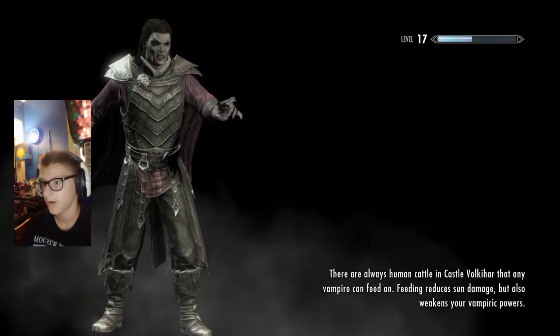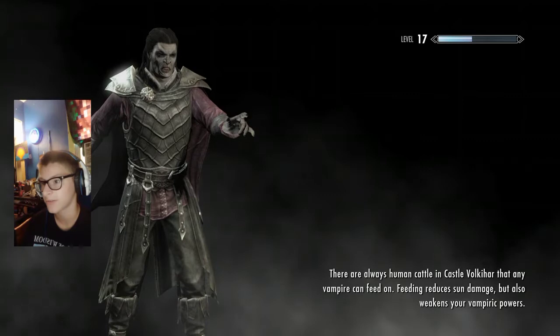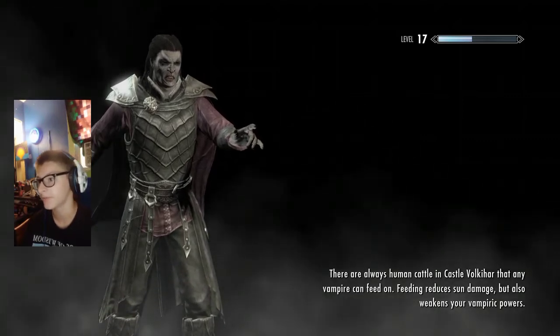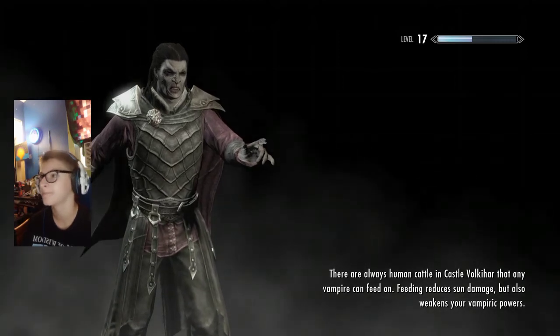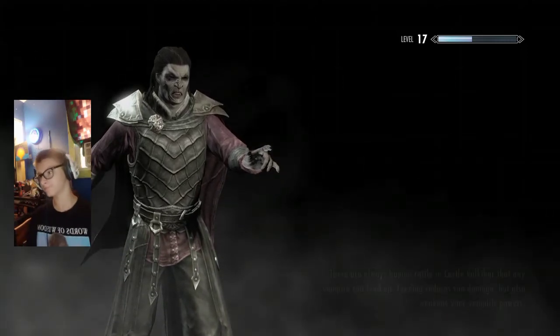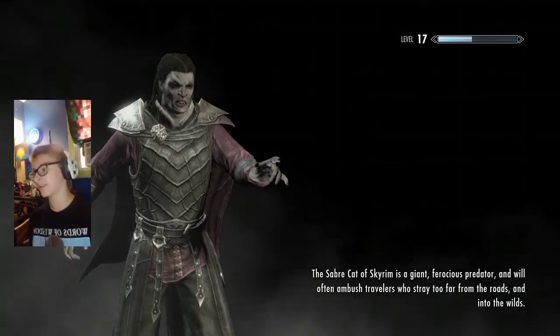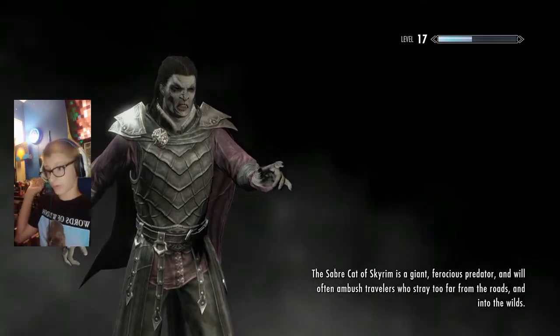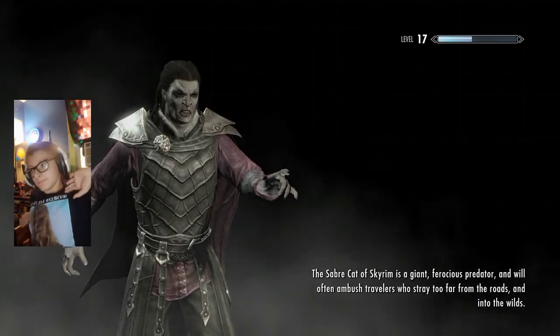There are always human cattle in Castle Volicar that any vampire can feed on. Feeding reduces sun damage, but also weakens your vampiric powers — pretty cool. The Saber Cat of Skyrim is a giant fierce predator and will often ambush travelers who stray too far from the roads and into the wilds.